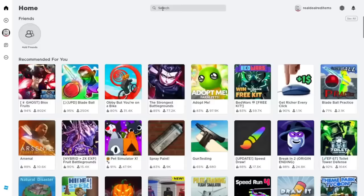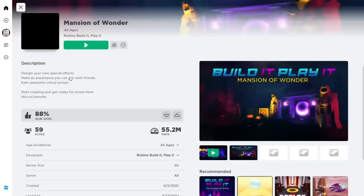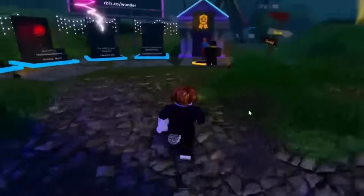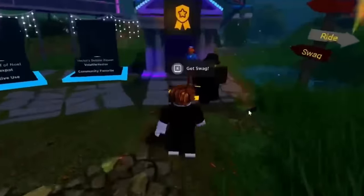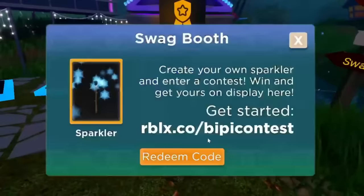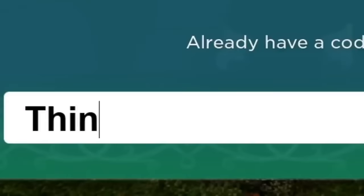Search up the game Mansion of Wonder. Go ahead and join the game. Now we're in the game — walk over to the little hut. It says 'get swag.' You need to enter some codes. I will just let them play so you don't have to hear my annoying yapping.